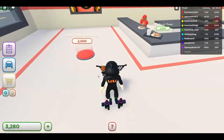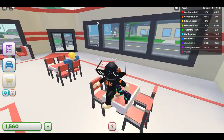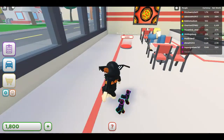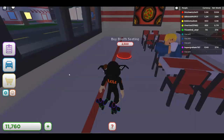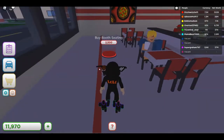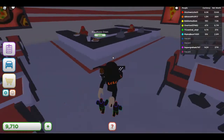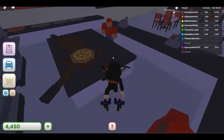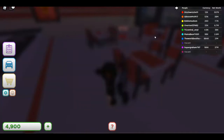Now I'm at 3,300 and I can get the table seating. Everything's really expensive so I have to save up again — I'll save to about 10,000 for another spending spree. Okay, at 11,000 — getting booths, more booth seating, a pizza oven, another pizza oven. This is really expensive!